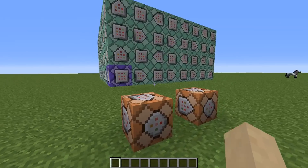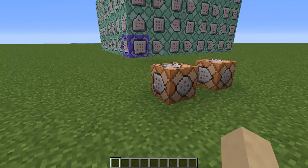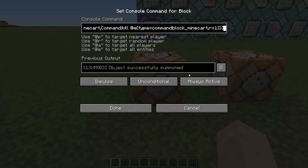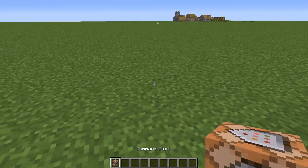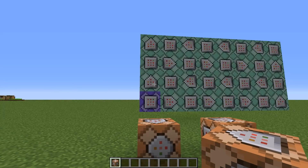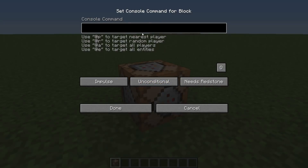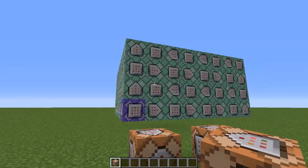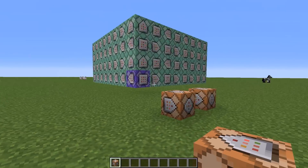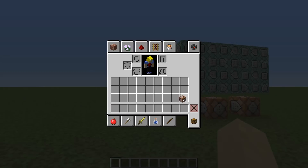I already placed the command blocks here. You need two commands for this. Simply get a command block, place it, paste the first command in it, make it always active, and then part of the command blocks will spawn. Then place the second command in the command block — it should be empty then — and the contraption is completely installed. Then you can work with the pistons.